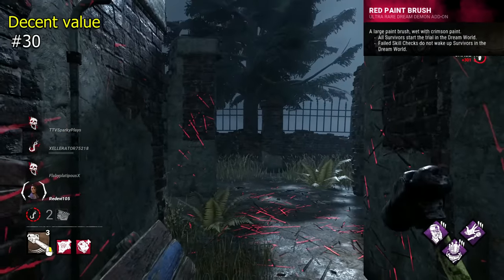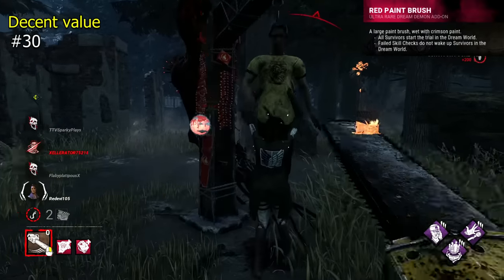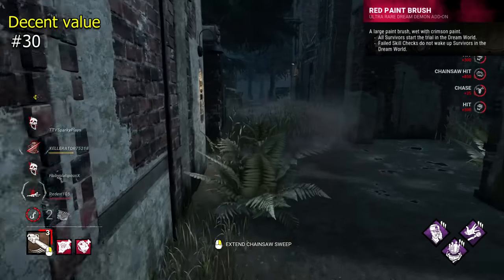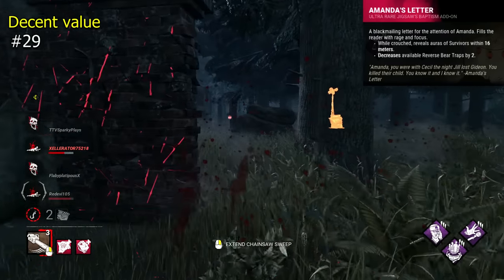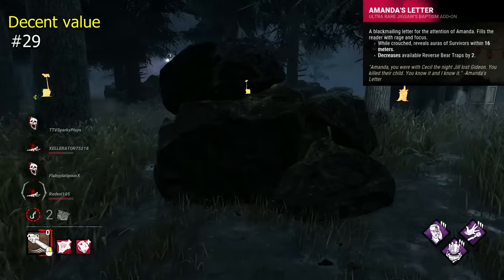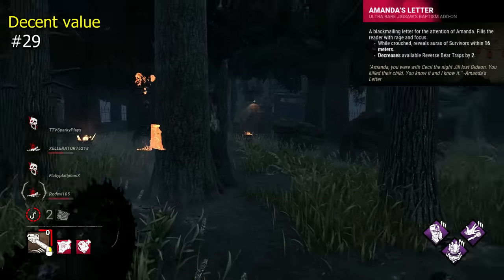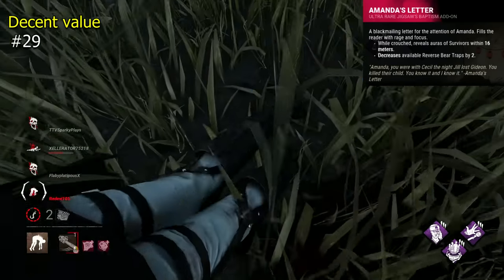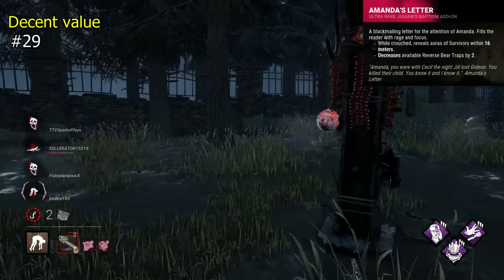Red Paintbrush is a Freddy addon that makes all survivors start in the dream world and makes them unable to snap out of it through failed skill checks. This is just a great quality of life addon with a solid effect. Amanda's Letter is a good Pig addon — it reveals all survivor auras within 16m when crouched, however it reduces available reverse bear traps by 2. The loss of 2 bear traps is a sizable drawback, but the readily available strong information is equally undeniably useful. It's kind of preference, landing it around the middle for me.